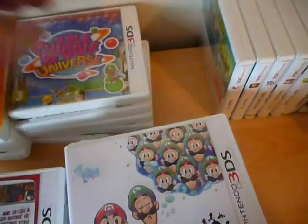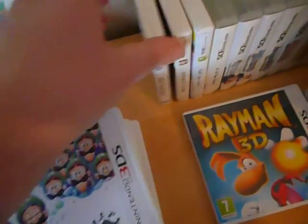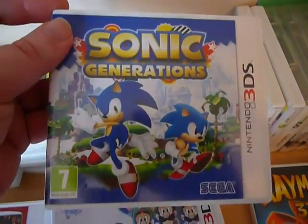We have Puzzle Bobble Universe — another cheap purchase for about 4 pounds. Then Rabbids 3D, which I got when I first bought the system and haven't really played much. And Rayman 3D — pretty cool stuff. And the last few now: Sonic Generations.